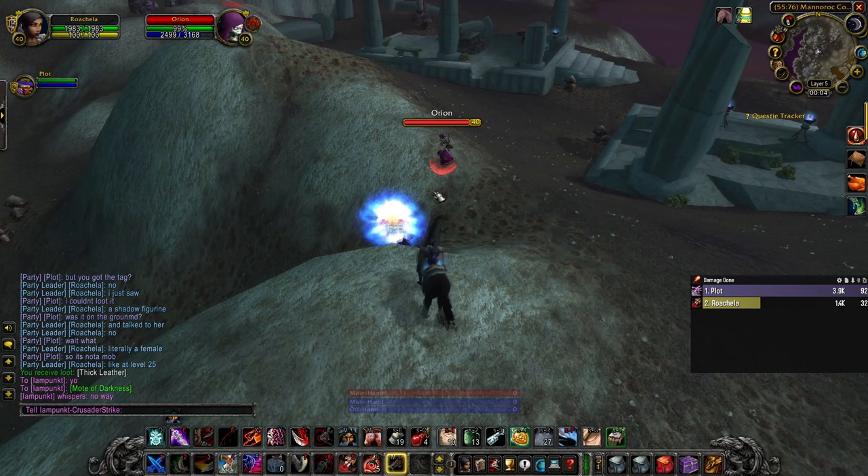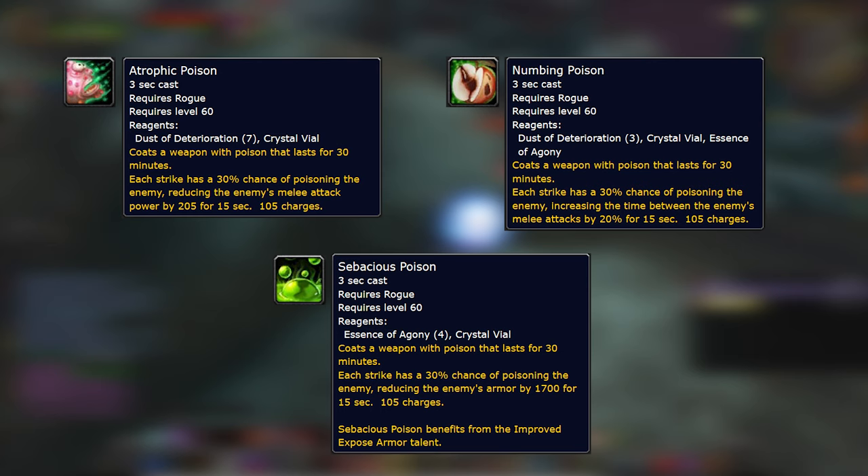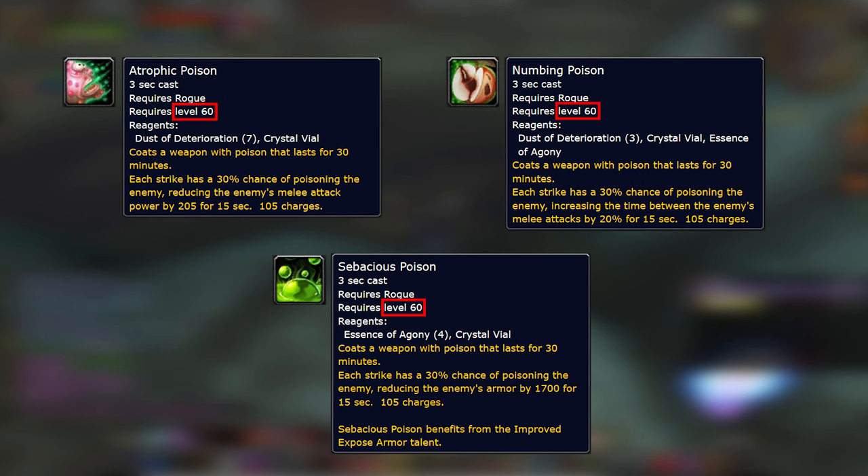Those are all the new runes, and we have three new datamined poisons: Atrophic, Numbing, and Sebaceous. However, they all require level 60, so they might be made for phase 4 and not phase 3. Atrophic and Numbing poisons are honestly whatever, and I doubt that Numbing will work on bosses to begin with, so I don't really see a usage for them.